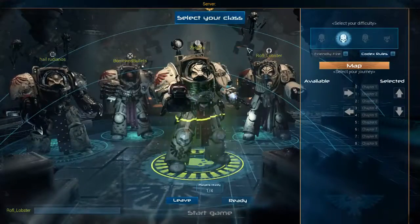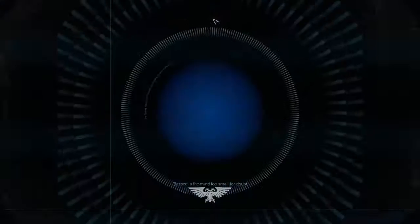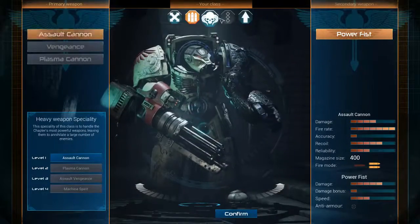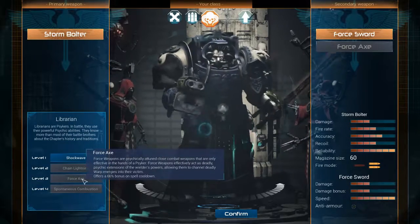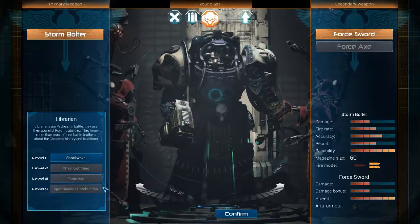So right now I'm a Tactical Marine — see if anyone else can go Tactical Marine. I'm afraid to touch it. You can only have one Apothecary and one Librarian — that's what it is. That would be funny though: Librarians just wandering around with lightning killing everything. Too bad it doesn't do anything.